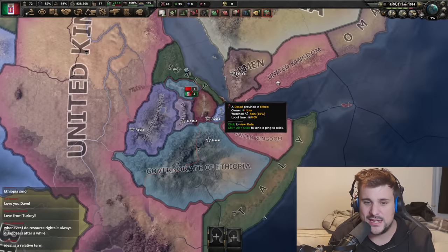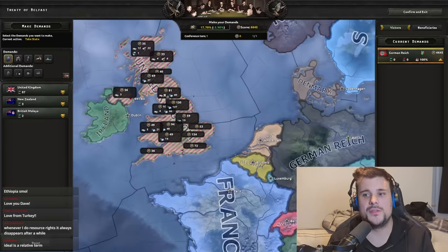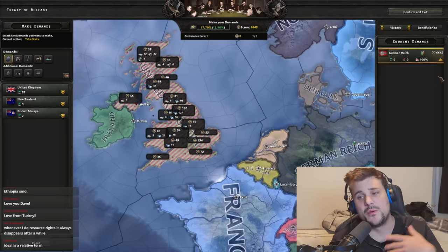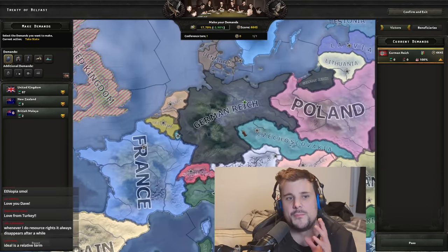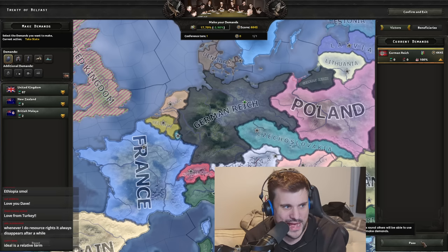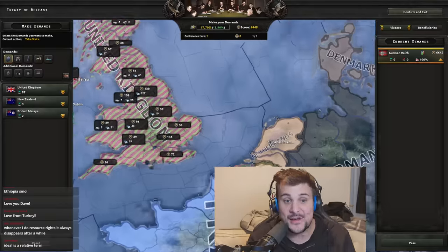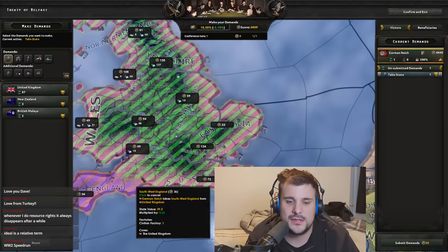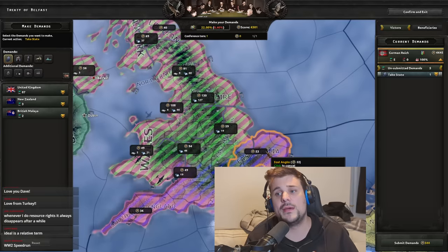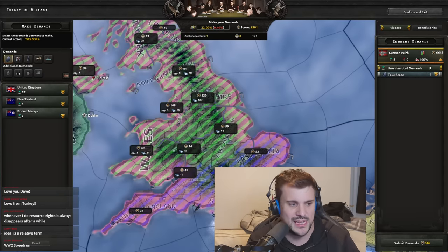This wacky scenario was intentional, but let's do this one more time with a more realistic setup. Back to the main menu — this time Germany takes out the UK. We've capitulated the UK and Germany has 6,645 contribution points to use as the only victor. The buttons are now positioned far apart — top left for demands, bottom left for reset, bottom right for passing/submitting, and top right to confirm — so you don't accidentally hit the wrong button.